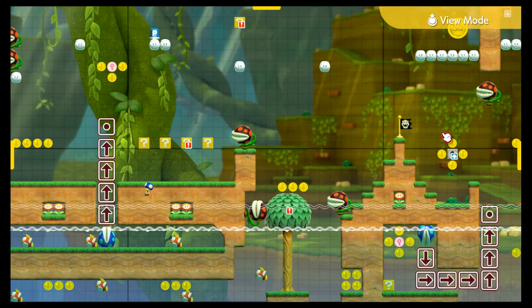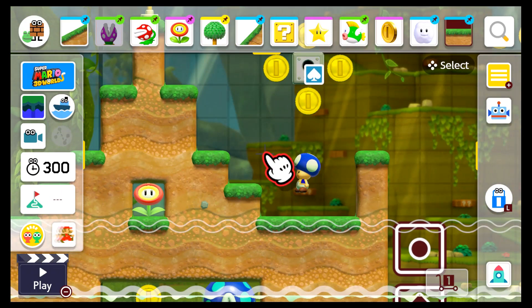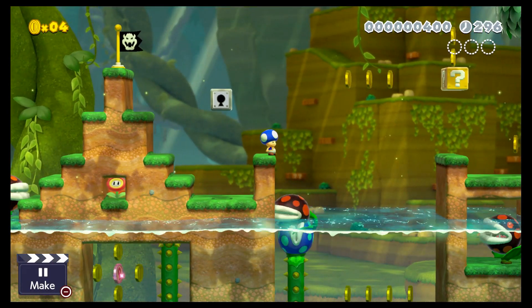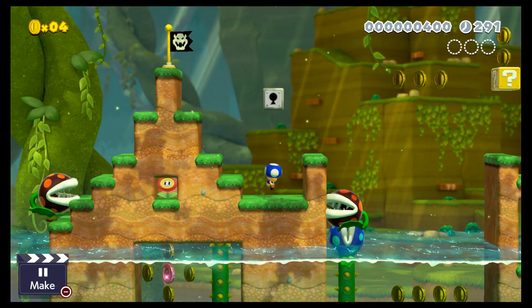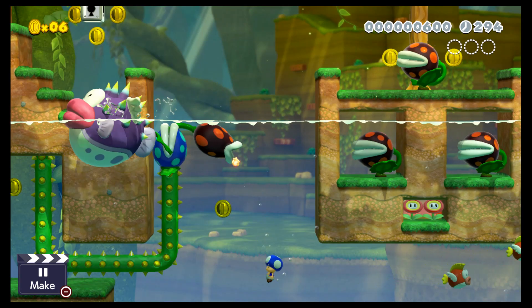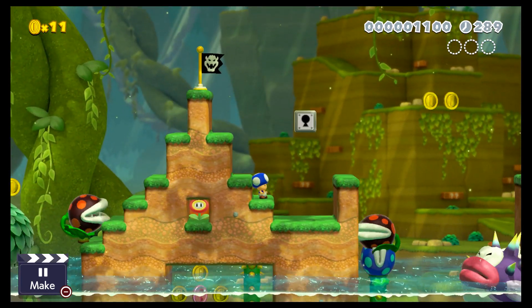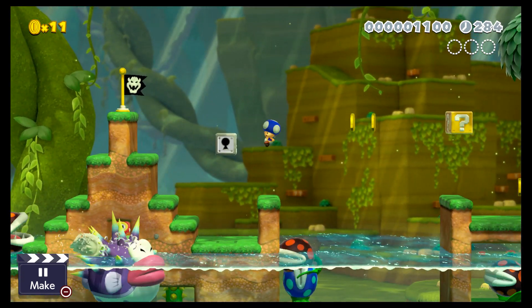Here's a mechanic I figured out: this fire piranha plant falls on top of this creeper, and you see it before you come over and you're like, what? After that, when you come over, he can actually shoot you - he has three hit points now that he's on top of that thing. It's like they started growing throughout the stage, getting fire piranha plants on top of the creepers.